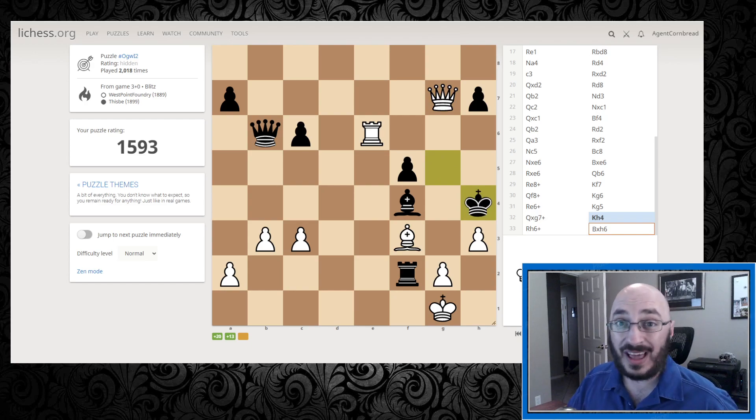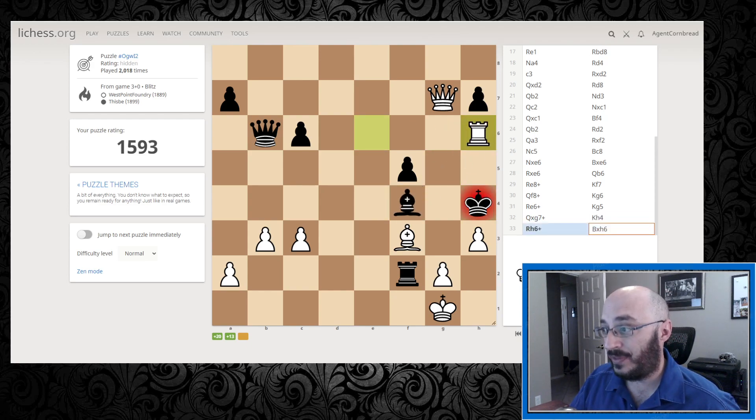We're 11 minutes in and we've only done two puzzles. This is why doing puzzles is worthwhile - you've got the time to evaluate. Now we're the white pieces and from this position, looking back one step: we have just put the black king in check. Comparing material - rook to rook, bishop to bishop, queen to queen - we're essentially even in material, except I have just given up a full rook.